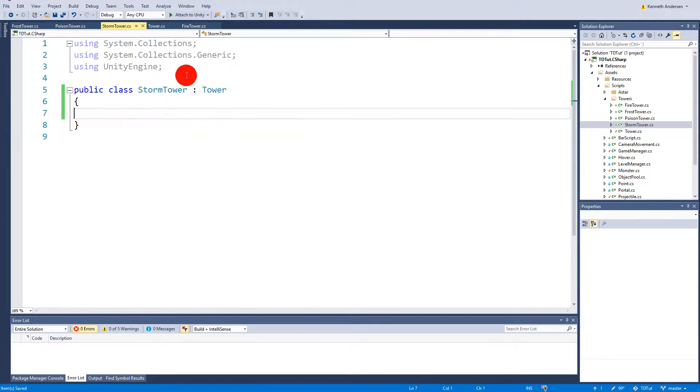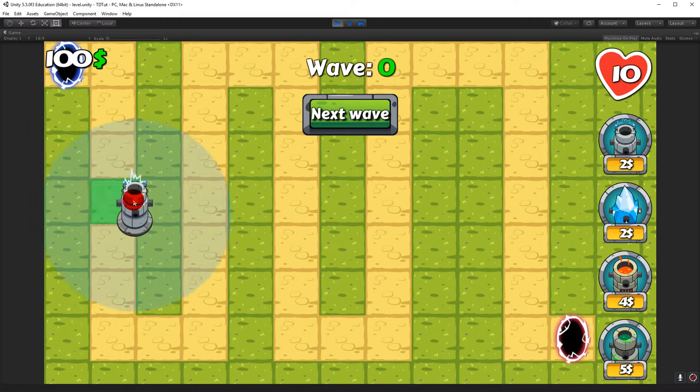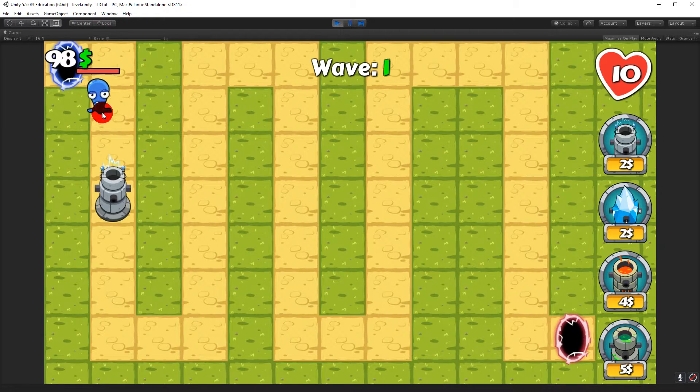Right now nothing has changed functionally, because there's no new logic in the scripts yet. But you'll notice that even though the storm tower script is empty, it inherits from Tower and already shows projectile type, speed, damage, and all that in the inspector. If we play the game now, everything works exactly as before — the towers can shoot the monsters.